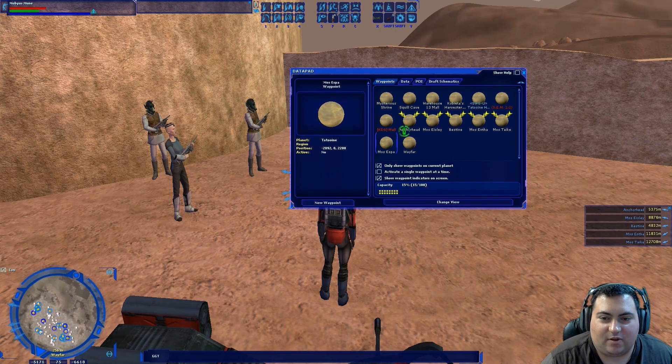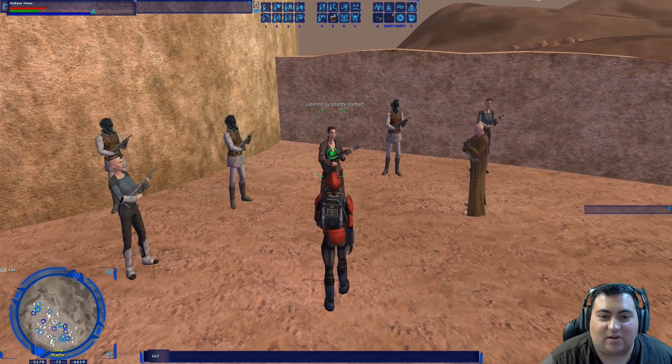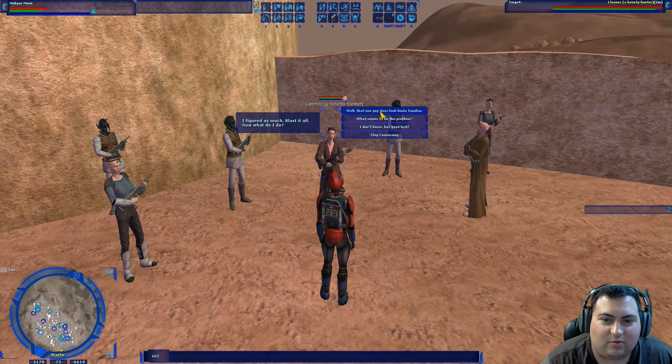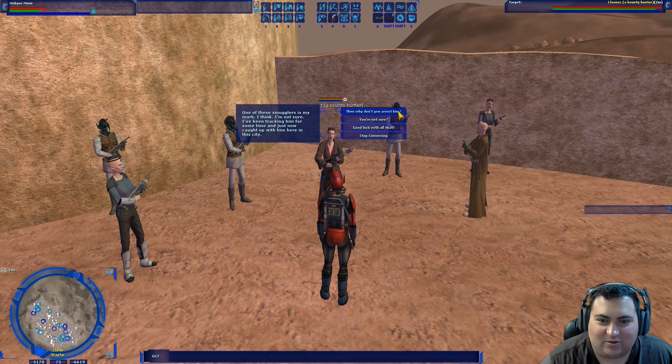Now that we're done with all of that, the fun begins. Let's talk to the bounty hunter and find out exactly what she wants. She says: 'You there, do you know any of these smugglers here?' We respond that we don't. She explains she's been tracking her mark for some time and just caught up with him here in this city. We ask why she doesn't arrest him, and she says she doesn't know which one of these smugglers he is.